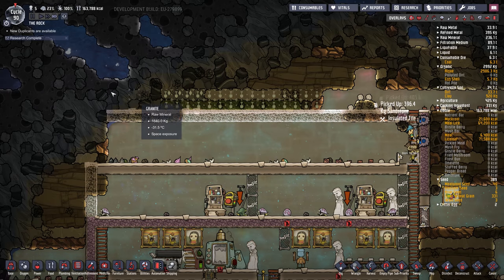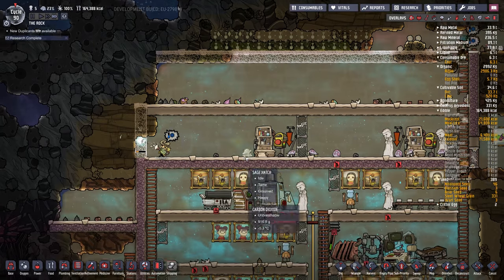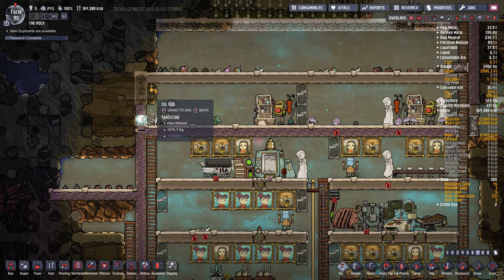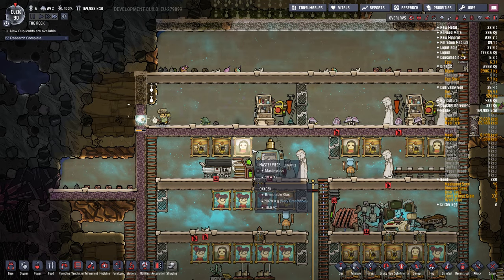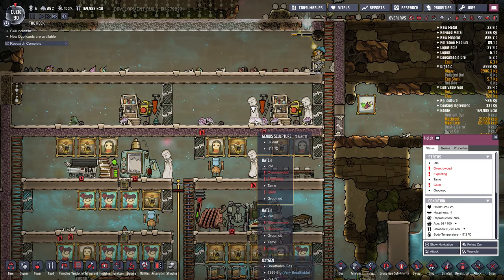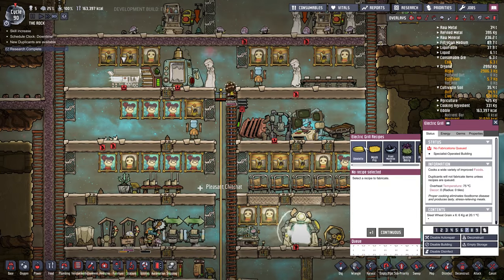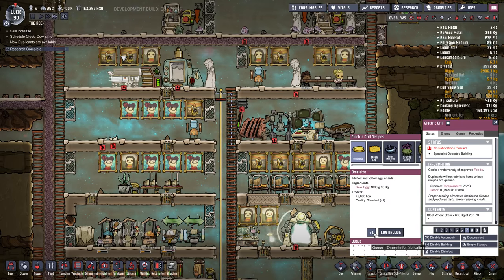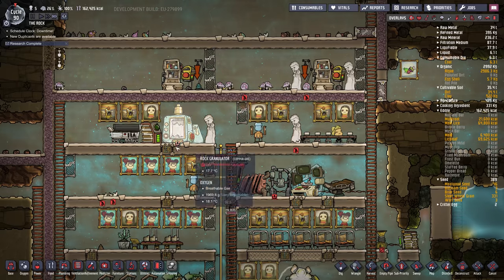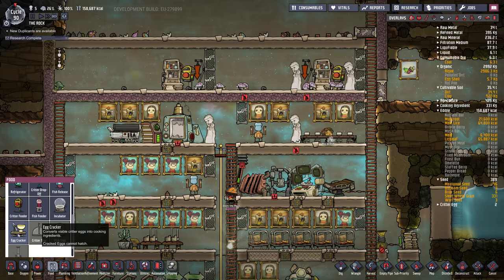Space exposure — okay, we can't go too far without our drywall. This guy's still overcrowded. Let's bring this down. The eggs are messing it up, so let's cook a few omelets. I need an egg cracker first. Egg cracker — let's do that over here by the grill.